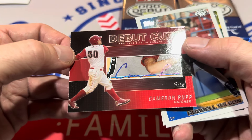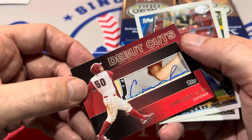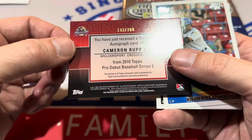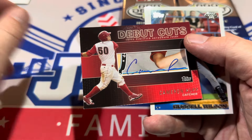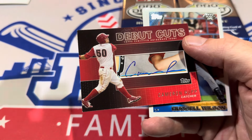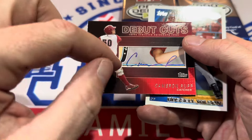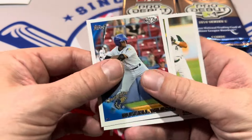We have a debut cut card right here — looks like a 2006 Topps card that they cut up. Cameron Rupp, numbered to 200. If you're new to the hobby: cut autos are typically for players that have passed — usually Hall of Famers — where they find a postcard, cancelled check, or letter with their signature, cut the signature out, and then insert it into a card, kind of like how they do with relics. That's what a cut auto is. Kind of weird that we get that one in this product.